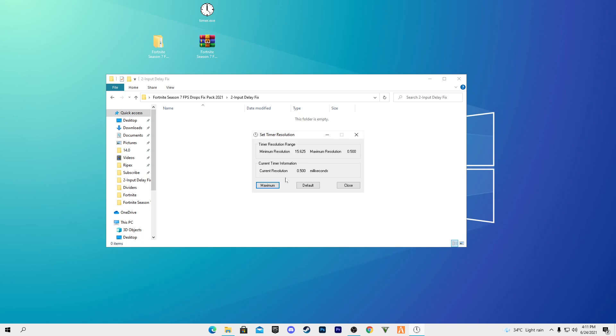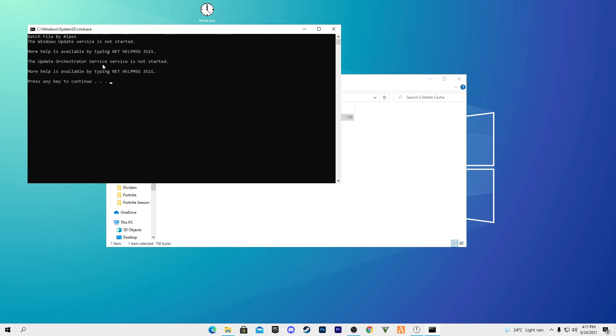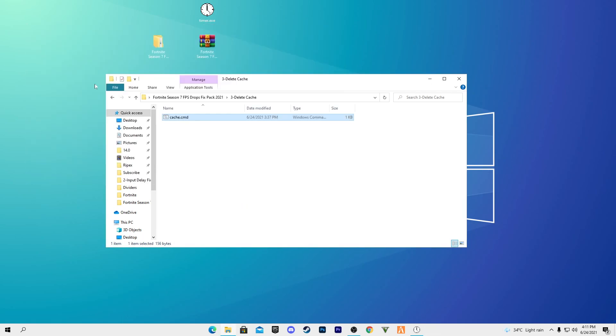Next, open the Delete Cache folder. Right-click the CMD command file and run it as administrator. Once it launches, press any key on your keyboard and you're done.